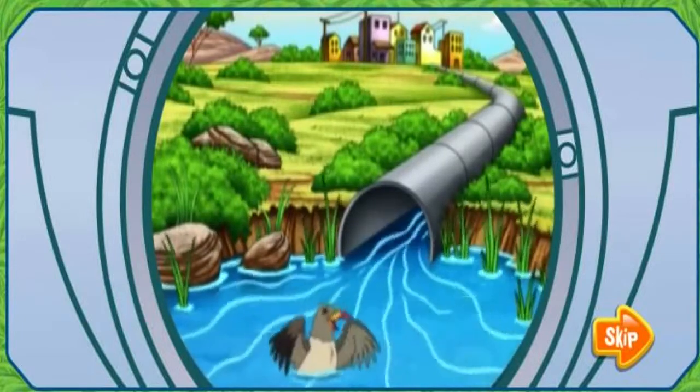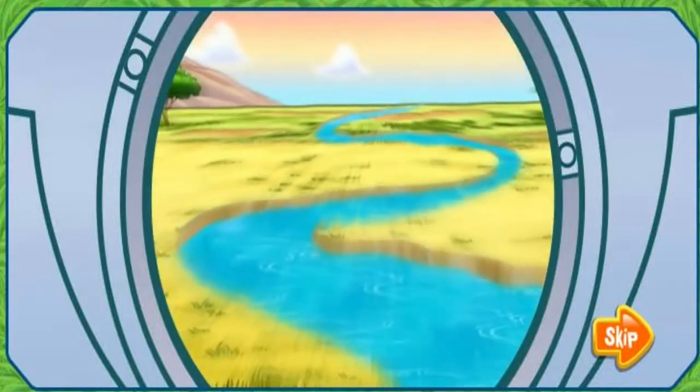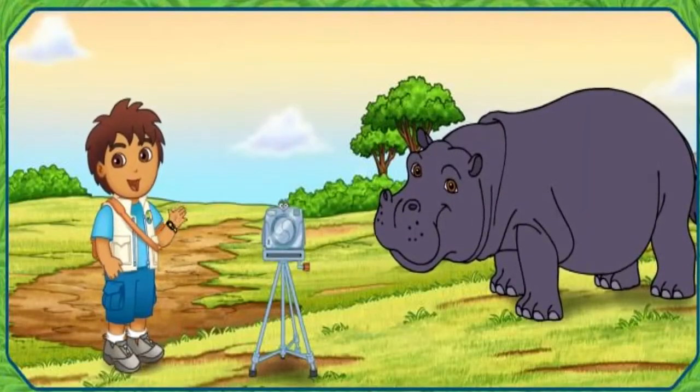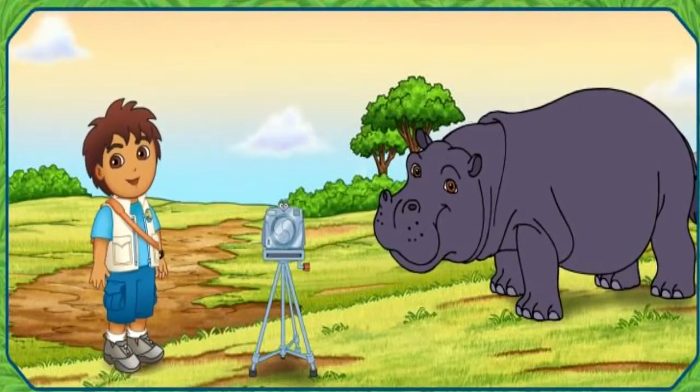Let's zoom out to find the fastest way to Oxpecker. Say zoom. To get to Oxpecker, we need to cross these three parts of the river. We need your help to get across the river. Will you help? Fantastico. Come on, amigos. We've got to go rescue Oxpecker.